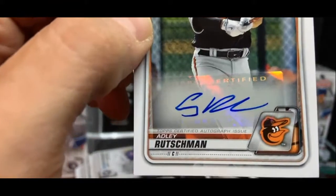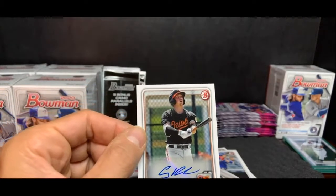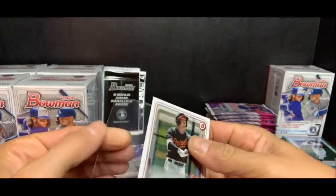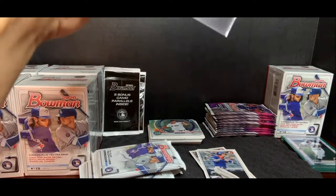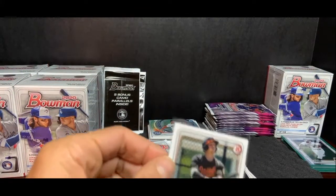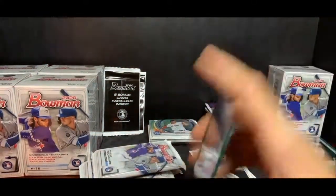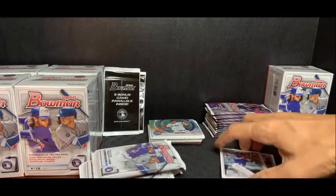Look at his autograph — he's going real quick, that's an A in there somehow. No autos on camos — appreciate the confirmation. There's a cool card for the Orioles. Adley Rutschman — not his Bowman first, but he was the number one overall draft pick and set the record for the signing bonus. What a card.